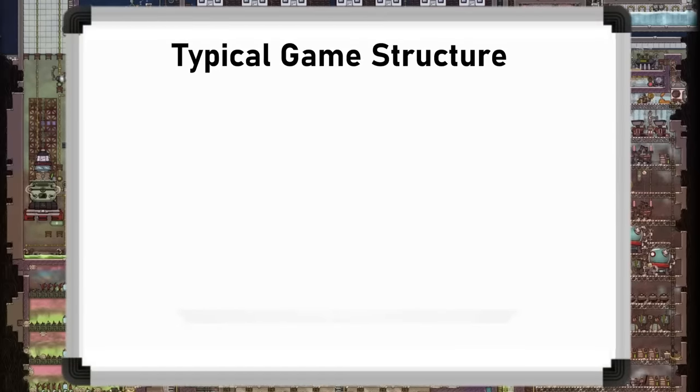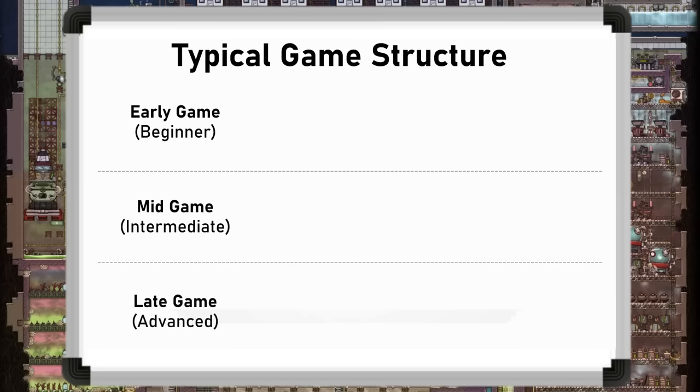To start off, the community generally divides the game into three major parts: early game, mid game, and late game. I also loosely link these to player skill levels — a beginner player will focus on the early game, intermediate players learn to get through the mid game, and advanced players are comfortable in the late game too. These phases are also useful for understanding the major goals of the game, which are different at each phase.